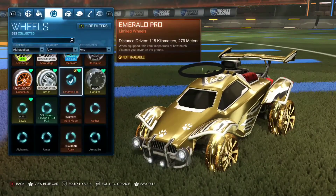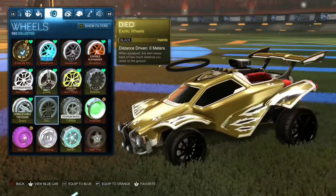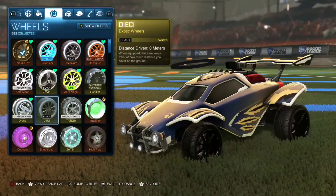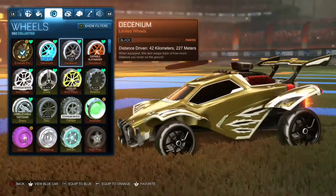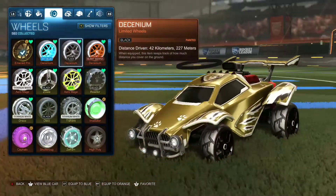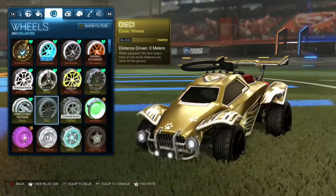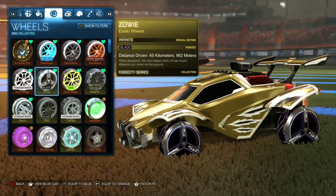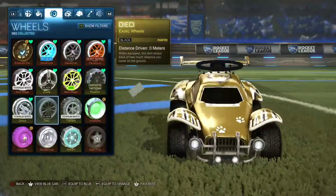I got Bored wheels. Y'all are gonna hate me, but I don't see the hype behind this wheel. Is it really that clean? I've never equipped them — I mean I guess because they're dark. But the black Decenniums look dope, the spokes are so much cooler and the treads are dope. Even the black Zawis feel so clean. I just don't see the hype behind Bored, but whatever.